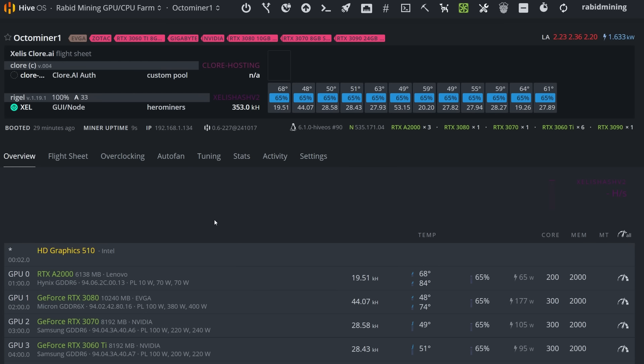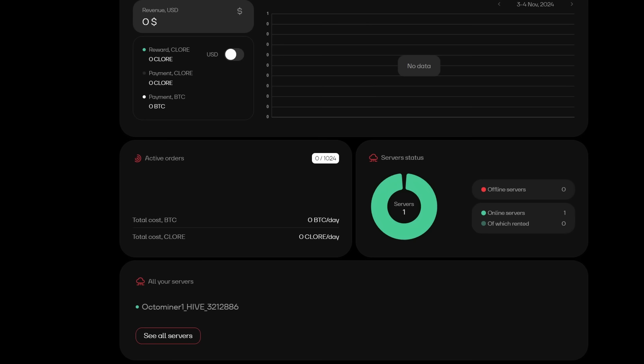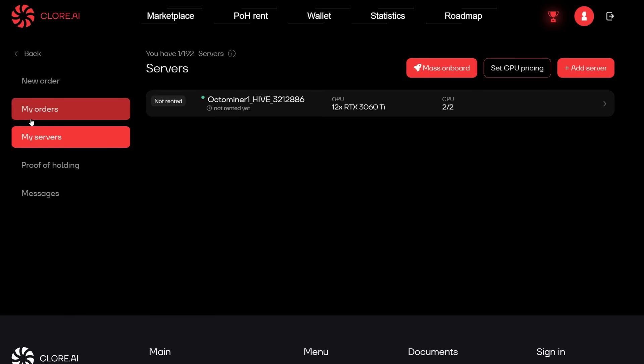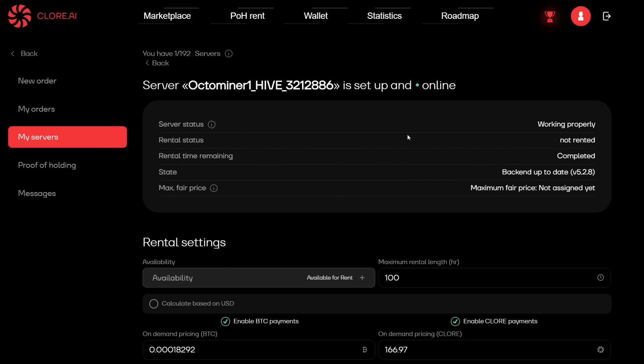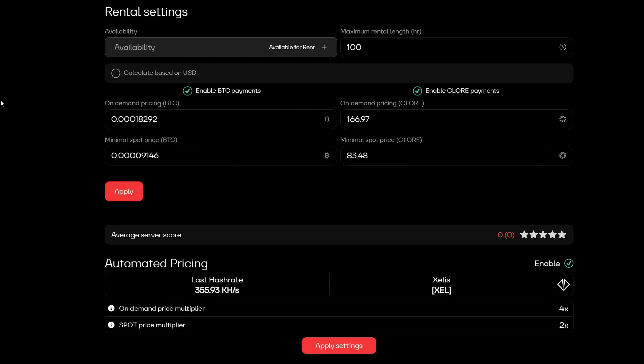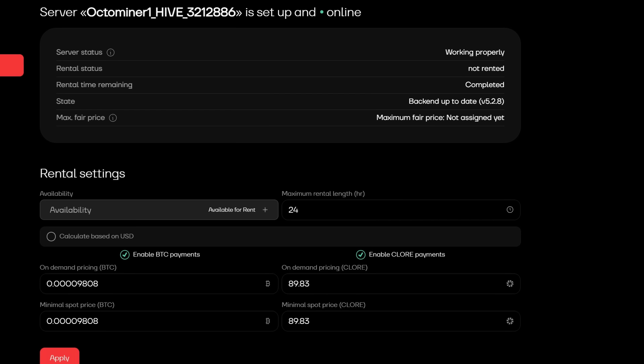Everything is installed. We're currently mining Exalus because nobody has rented yet. Coming into our Clore.ai account, we can now see our one server is detected. Going to the Marketplace and then My Servers, we can see the Octa Miner is here — it's all detected, shows CPU two of two, currently mining Exalus, and has our last hash rate. Everything is detected and working. Now we just wait for somebody to rent this rig and see if our profitability goes to the moon.